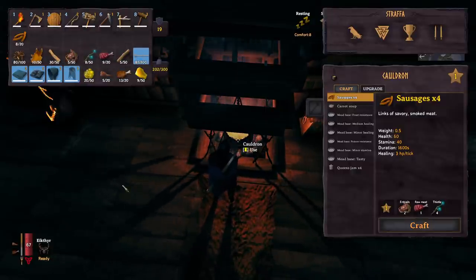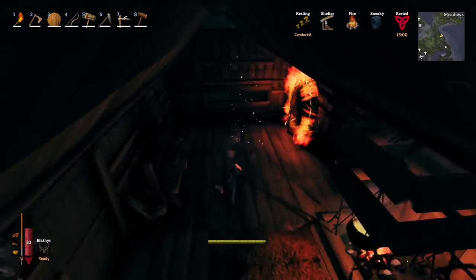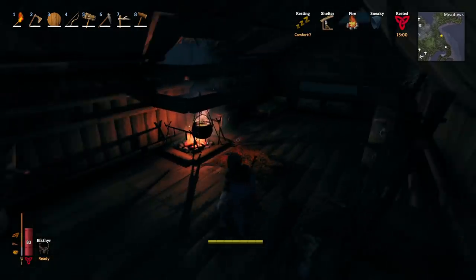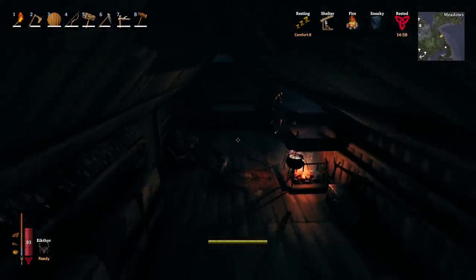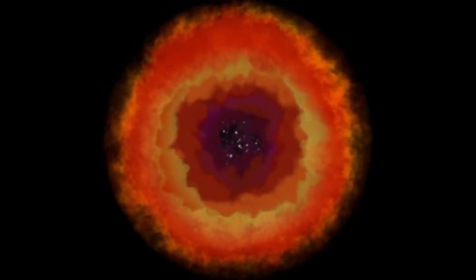Sausage time! We're almost there — just got to wait for that neck tail to wear off. Look at those stats — finally we have some stamina. So good. We have everything here, we're going to run through the portal and work at night. We gotta hurry up, we're running short on time.